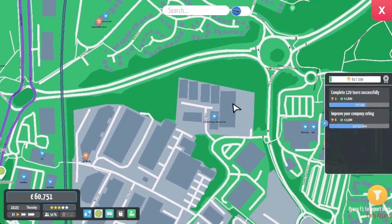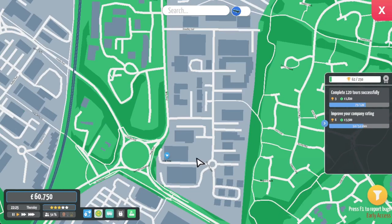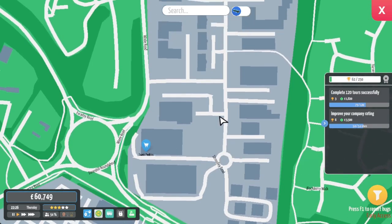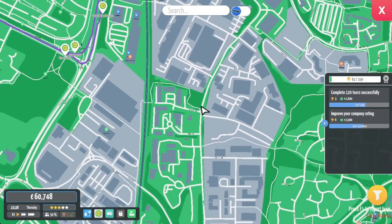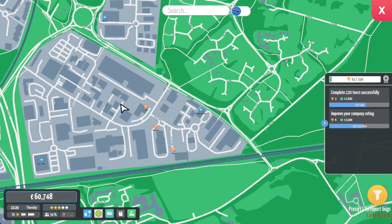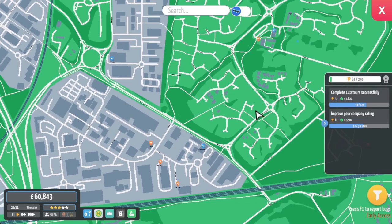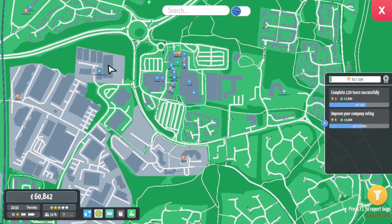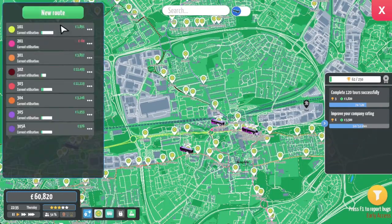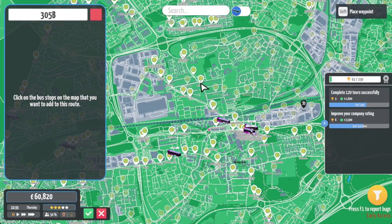The 305B is going to serve this industrial estate here. We could go around this way into here, or just go down this main road, serve the whole thing, come up this way, serving this area too. We'll go up and around this way, via this Tesco's - one big circuit around there. That will be the 305B. We can then launch that with the Dennis Darts tomorrow and see how it performs.